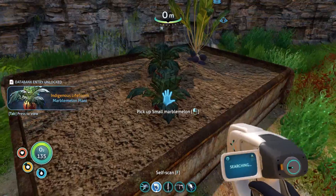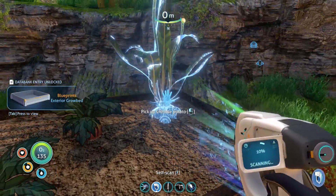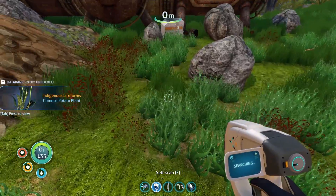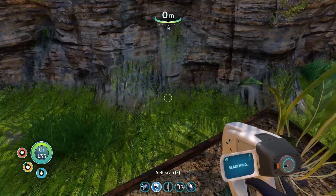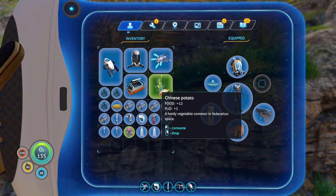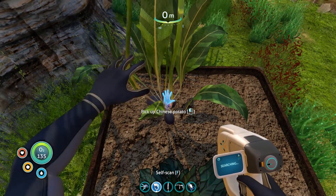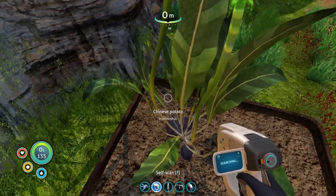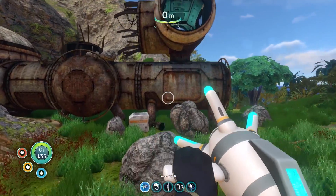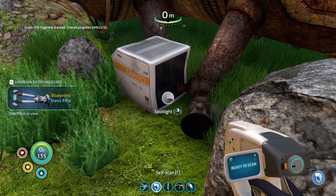Pick up marble melon — let me scan it first, see if it's safe to eat. Small marble melon. Oh a grow bed? I'll take all this stuff. Chinese potato — give me that! Can I eat these guys? Marble melon gives 12 food and 14 H2O — I didn't know I could get H2O also. 12 food and 3 H2O from the potato. The marble melon is definitely the one to carry if you have to, it gives a lot more water. I wonder how long these things stay good — the fish gets old too fast, that's my pet peeve.